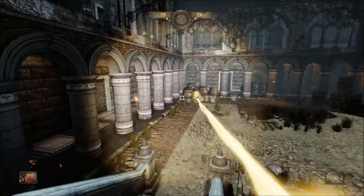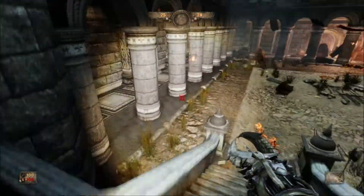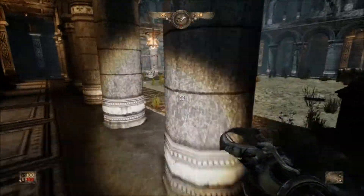To get this area cleared out pretty quick, try to kill the barrels directly in front of you and to the left in the corner, because they're the ones most likely to blow up in your face and get you killed.